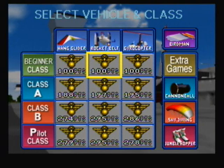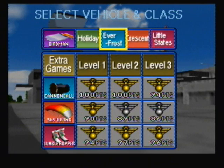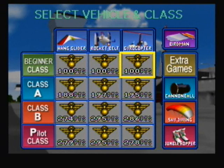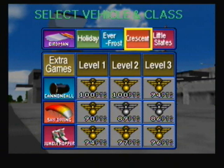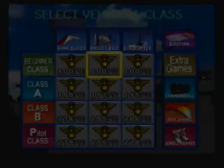The main purpose of this video is going to be the Birdman stages. As I've mentioned before, you unlock these three Birdman stages by getting silver medals on everything for each of the side games. To get the Holiday Island one, you just have to get silver on the beginner class missions. But you can actually play Birdman without even going into these missions right here, and I'm going to show that off right now. Basically, in each of the classes for the Rocket Belt, you can access something that will allow you to play one of the Birdman missions.